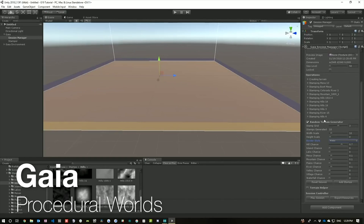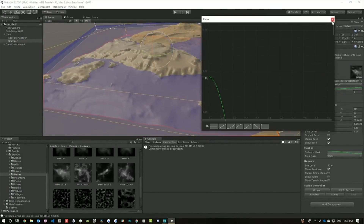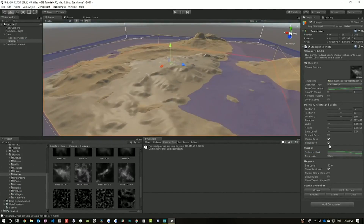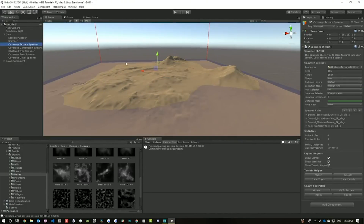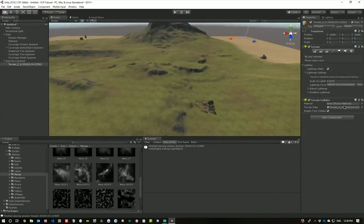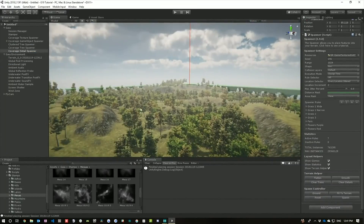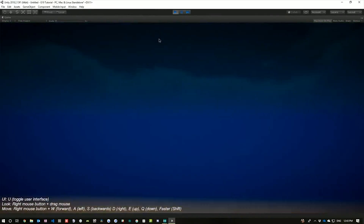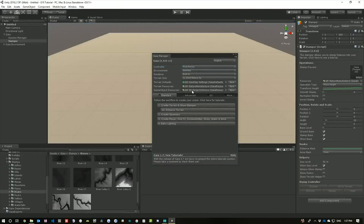At number six, we have Gaia by Procedural Worlds. Gaia is an artist-friendly, all-in-one terrain and scene generation system which allows you to create stunning mobile, VR, and desktop environments in just literally minutes. Gaia is probably the most popular asset out there for generating terrains and scenes, as it allows you to target specific biomes, add features to the generation such as villages, and it gives you the option to either go fully procedural or fully manual.